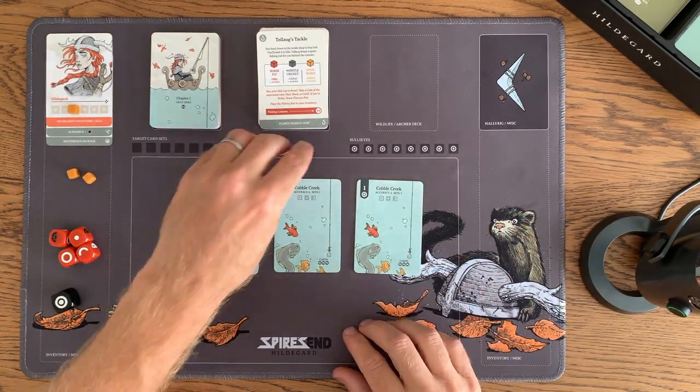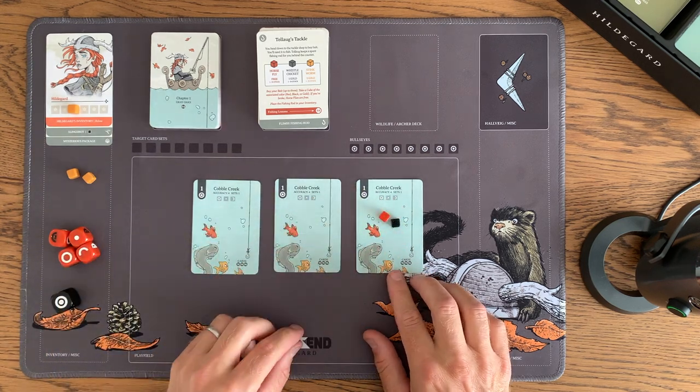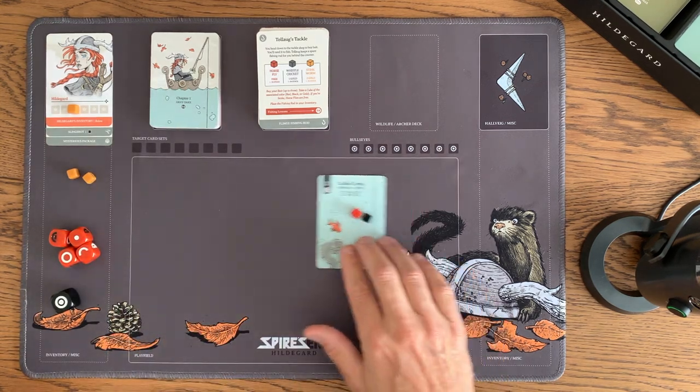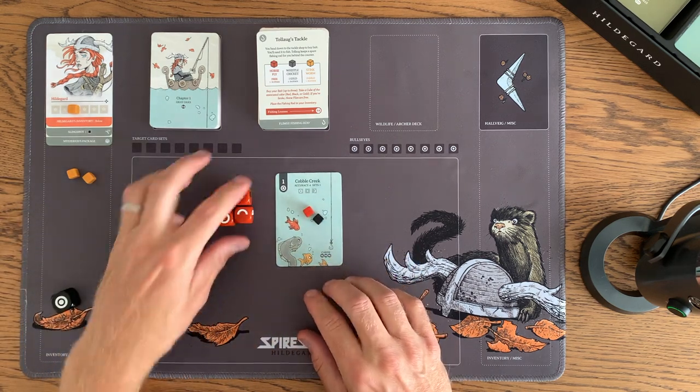In this case I'm going to take both bait and put them on the same card to double my chances on that card. You can do that or you could split them up, but I'll do this. So let's put those aside for now — we're going to concentrate on this one.